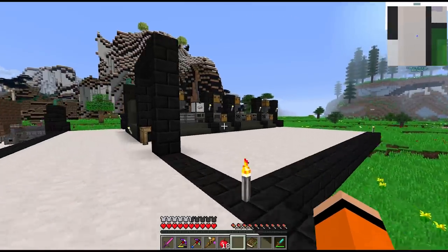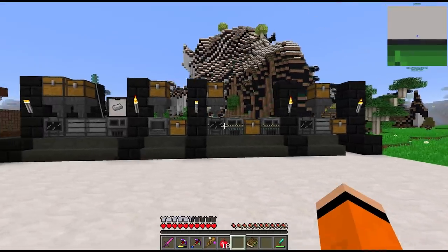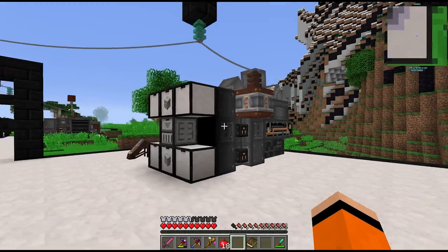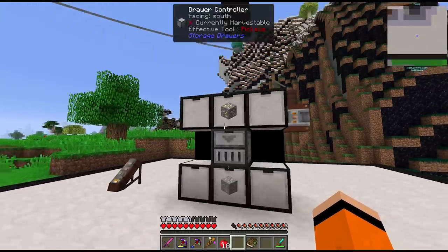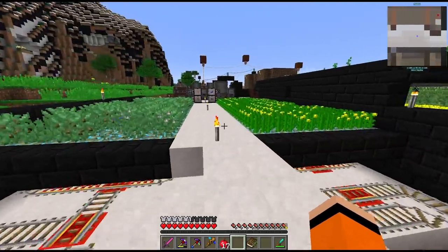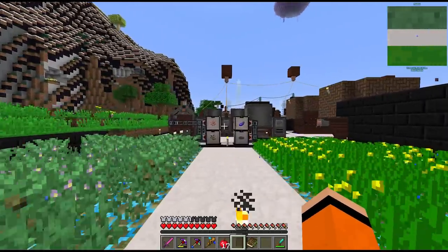Hey guys and welcome back to Divine Journey 2. Last episode we got into mechanism and built our first mechanism machines. We also built the excavator from immersive engineering which can give us passive ores, and we built an automatic farm to fuel our biodiesel generator setup.